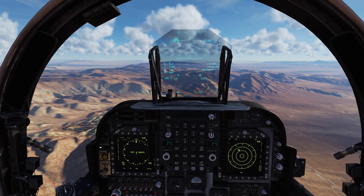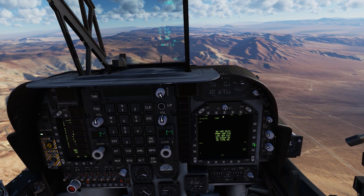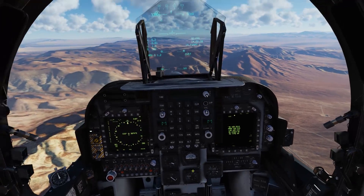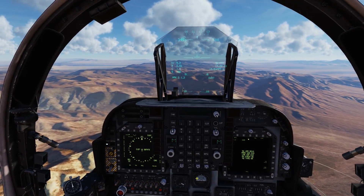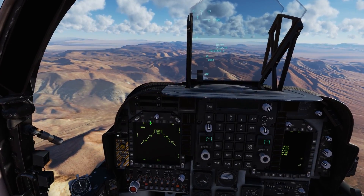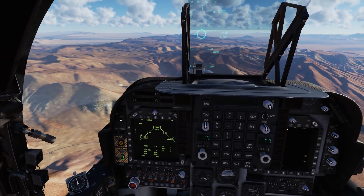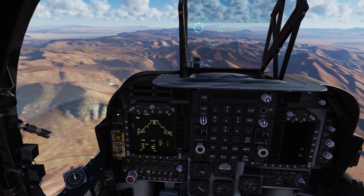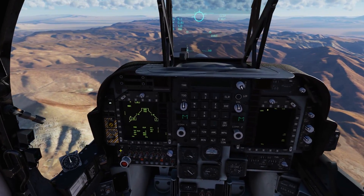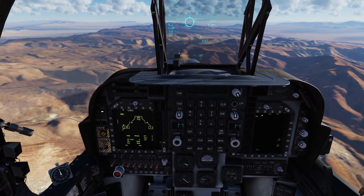First thing we'll do is head over to the menu, go over to T-pod, slave it to our TDC, and leave it in standby for now. Since we're in range territory, we'll go ahead and flip our weapons systems to on. Our master arm is set to arm. We're going to put our quantity up to 2, leave that in CCIP, and arm our weapons with nose and tail.